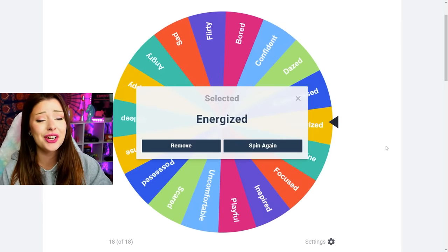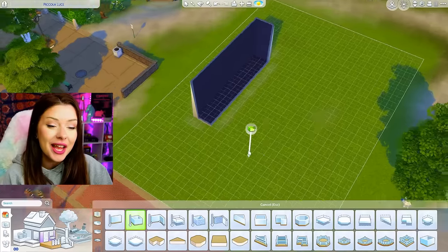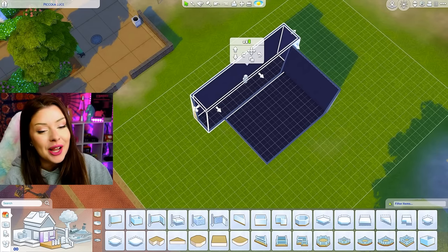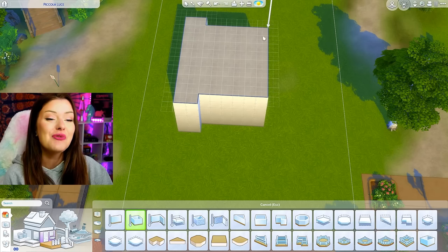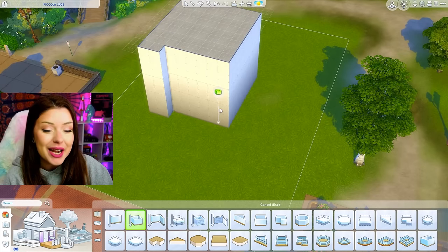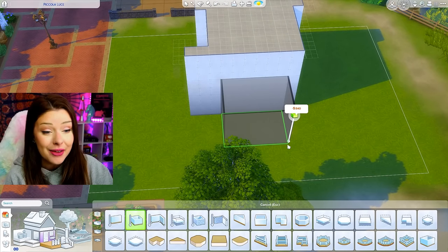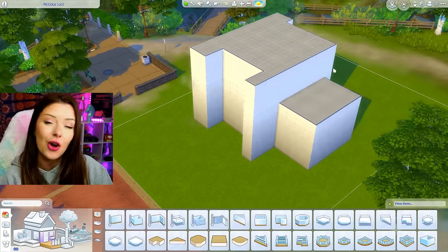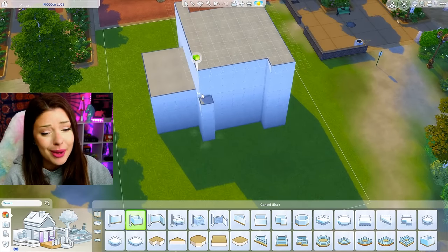Let's spin the wheel and see what we get for the exterior. We get energized! Honestly I think we got kind of lucky. I'm thinking a modern, gym-inspired build. The thing with this challenge is I don't only want it to look like an energized decorated moodlet room — I want it to also spark the emotion for the Sims who enter it. We're gonna put items that match the energized moodlet. We'll definitely have a gym of some kind, and maybe include a coffee maker out here too.